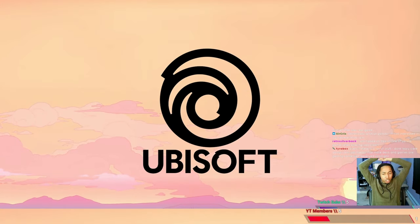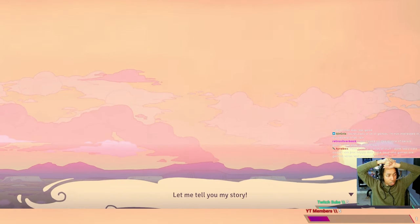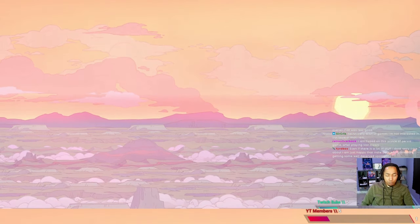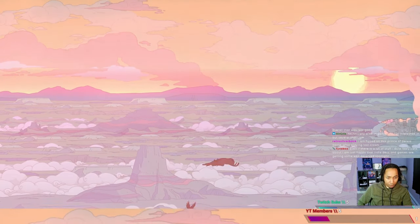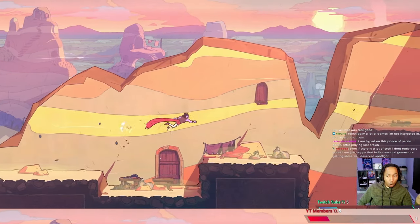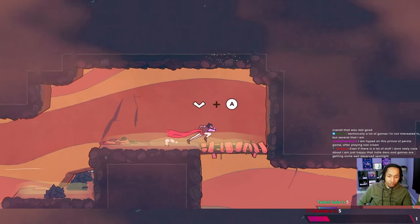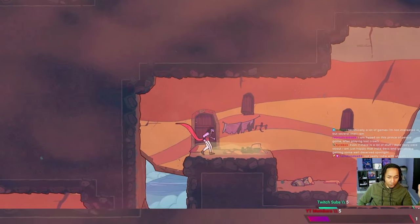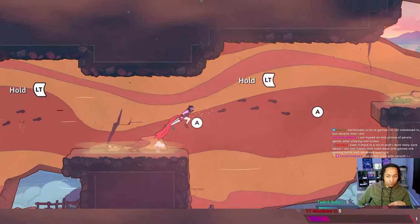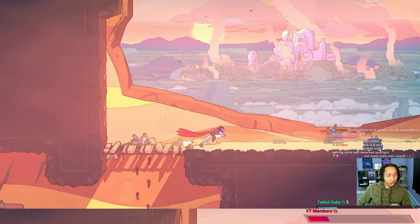Alright, so Prince of Persia - The Rogue Prince of Persia, published by Ubisoft, developed by Evil Empire. As you all know, Evil Empire are the devs for Dead Cells, after Motion Twin halted development. They'd been working on this game for whatever amount of time - actually, according to them, this project started almost before the Castlevania update. I had the pleasure of play testing thanks to the folks over at Ubisoft and Evil Empire.